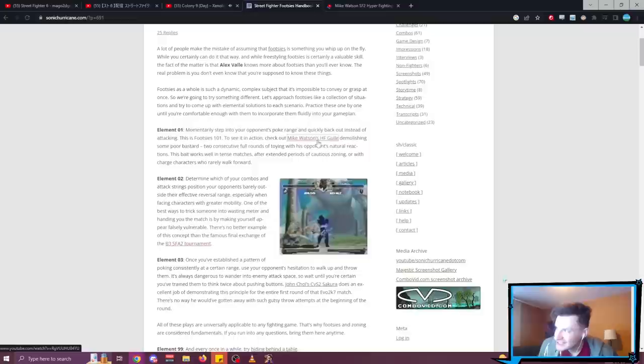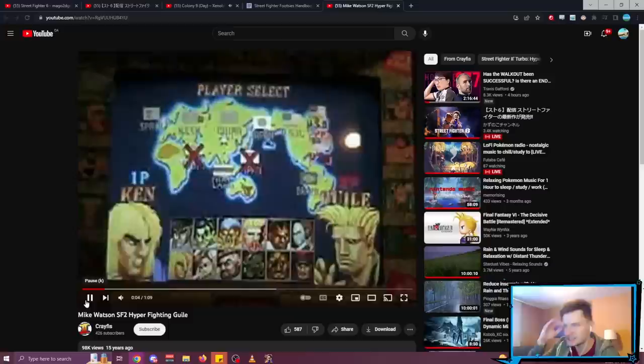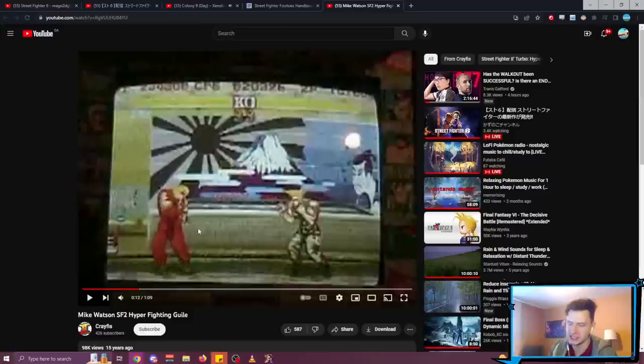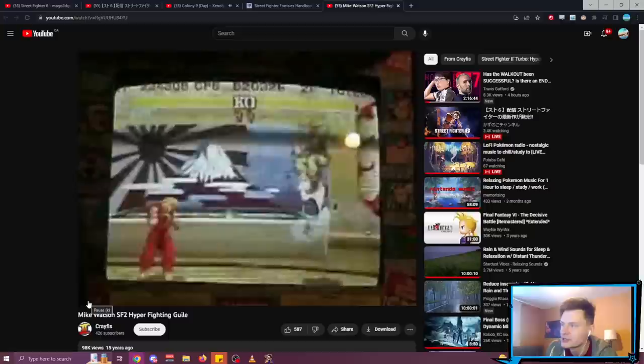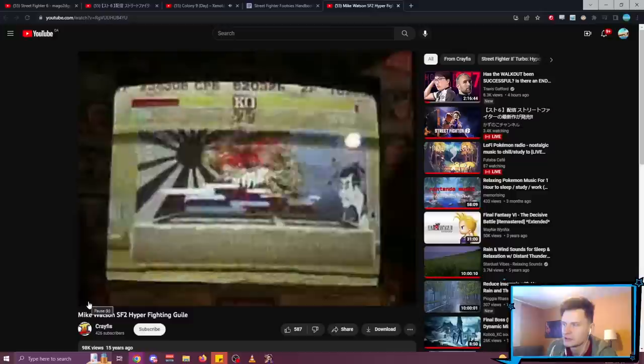This is footsies 101. To see it in action, check out Mike Watson's Hyperfighting Guile demolishing some poor guy — two consecutive full rounds of toying with his opponent's neutral reactions. Ken's DP might as well be a poke in this game — very low recovery frames, beats a lot of things. So when Mike Watson walks up his Guile, Ken naturally wants to DP him. Watch: he's starting to walk up, Ken wants to DP it — he DPs, Mike Watson walked back a step, punishes.